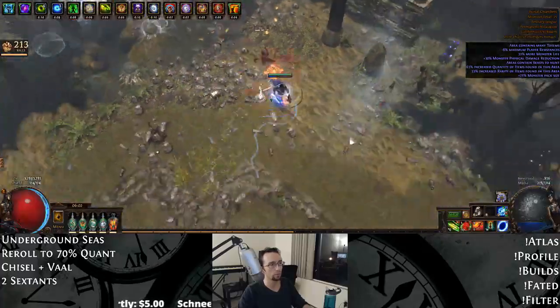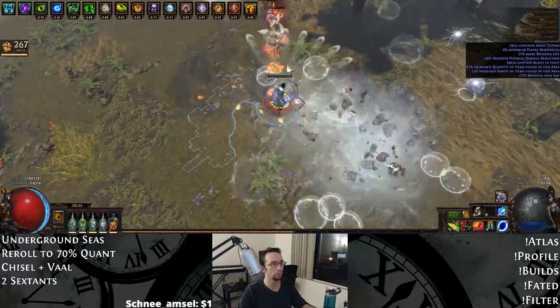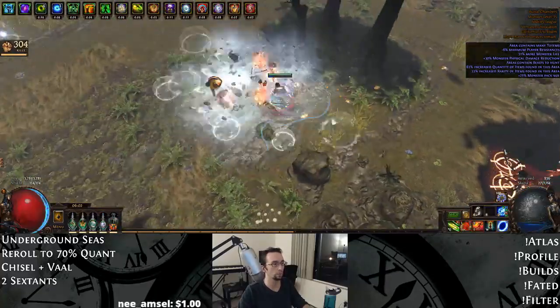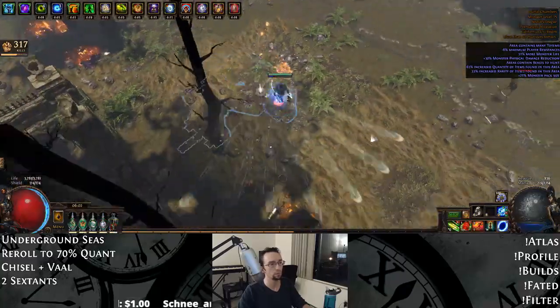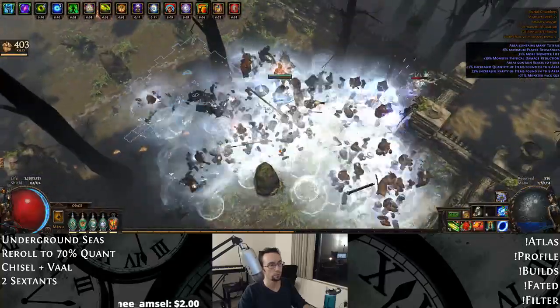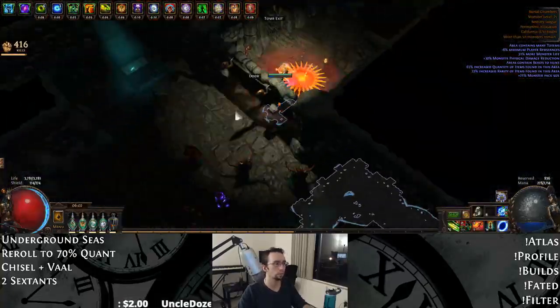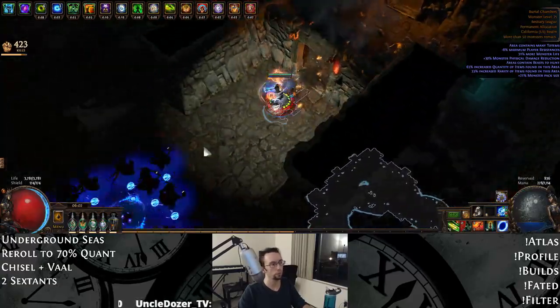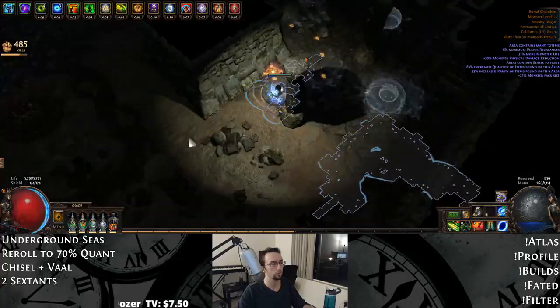The build uses Kinetic Blast both as a bossing skill and a clear skill. I have Barrage set up with Knockback and GMP to set tough red beasts and bosses up against a wall so that KB can shotgun with its explosions. It's not like the old Frost Wall setup, but it works well enough and it allows us to use more Magic Find gear instead of Thunderfist, or sacrificing movement speed in our helmet slot for another pseudo-6 link.